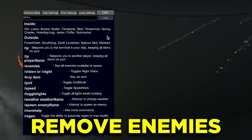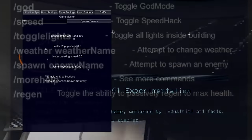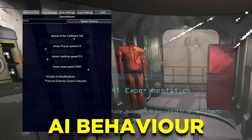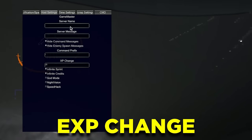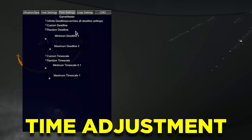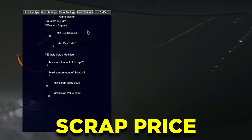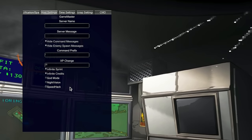You can also remove enemies if you want, change the weather of any moon you are on, and adjust how monsters work — such as the speed of Coil-Heads, the cranking speed, and more. XP change is available if that's your thing, timing adjustments if you want to play in nighttime, and scrap pricing can also be tweaked to your preference. Modifiers are available in case you want to test things out.